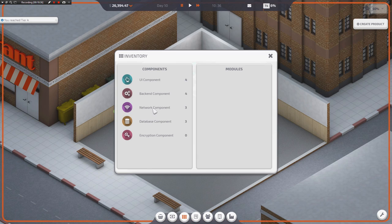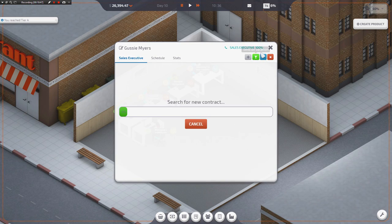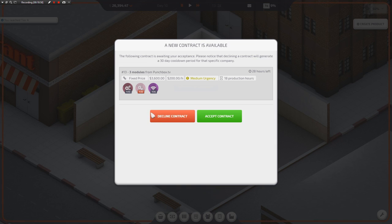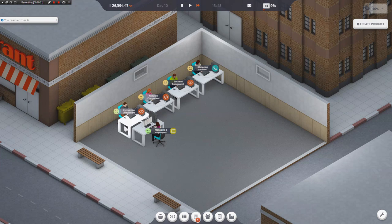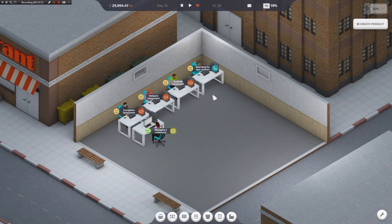So for example, a network component and a backend component gives you a backend module. And those get requested all the time — people pay through the roof for backend modules, so they're nice to have around. You should probably have a couple in storage at any given time, just in case. I'm going to wait until everybody's mood slips before I send them all on vacation — I want to see what kind of money I can make first before we go out on like a three-day vacation for the company. Made emergency on that one and we have all the stuff available. There's another three grand — go ahead and find me another one.